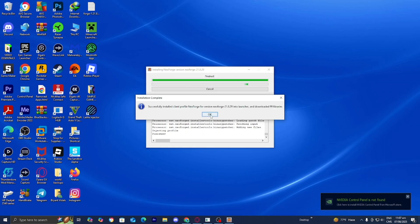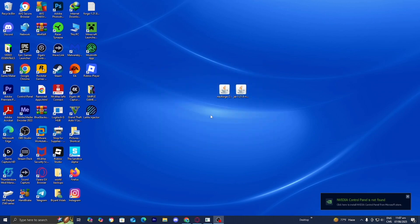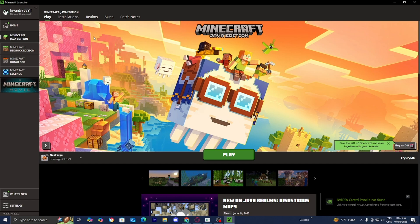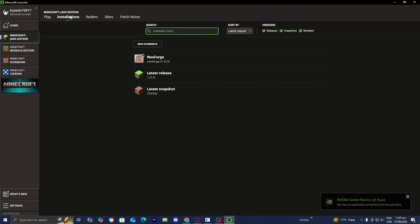Afterwards, you're going to get a screen — go ahead and press OK. Then open up the Minecraft launcher as you normally would. Once you're in the launcher, make sure Java Edition is selected. Go to the top menu and press where it says 'Installations.' Under versions, make sure the box that says 'Modded' is turned on, because this is technically a modded version of Minecraft.